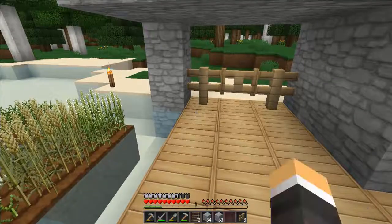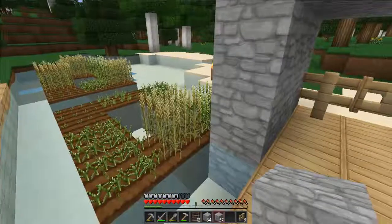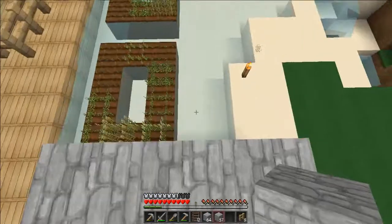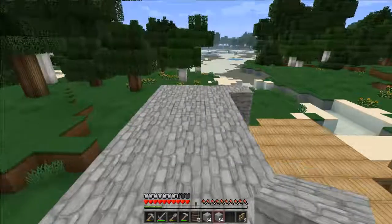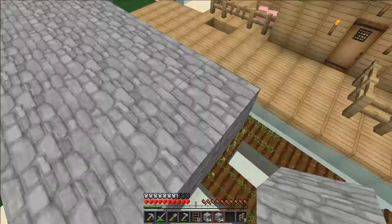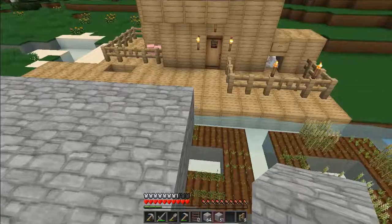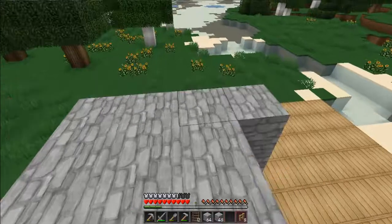I have an idea. What we will do is sort of do that, leave the farm as it is, and just build on top of it. So go here and then we can build ourselves a little platform. It's Angus — Angus is down there. I'll just do one more and then we can have the fences going around there. That's pretty cool to me.